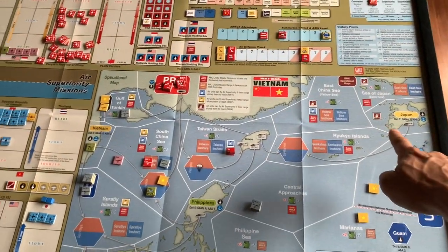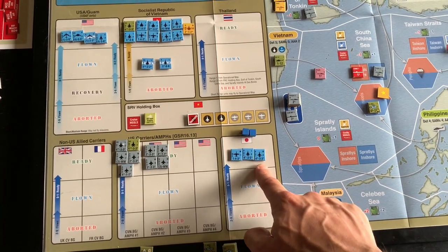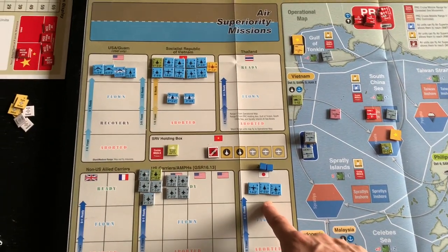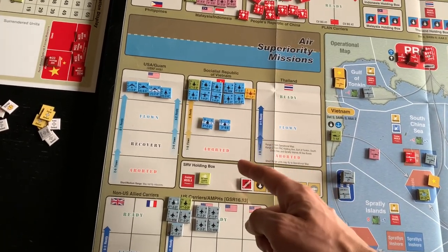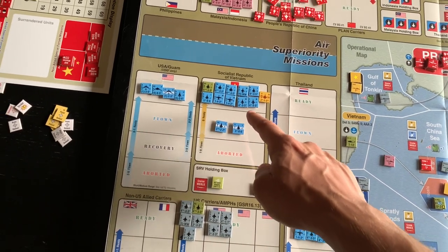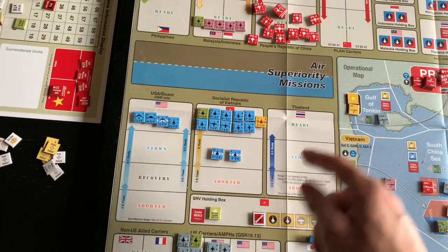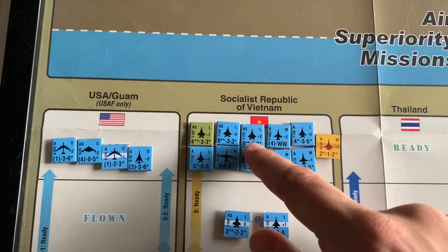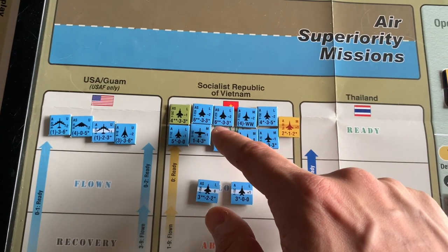A lot of the United States air forces would start in Japan. The main mistake that I made as the Vietnamese and American player was that all of these blue air units are based in Japan to start the game. They are allowed to rebase to Vietnam; however, they incur a supply cost for having those units in Vietnam. I waited too long to rebase them. It wasn't until turn four that I was going to finally have the United States Air Force available in Vietnam — and of course, the game ended. These are ridiculously good air units: F-22s with a six air combat rating that are also stealth and can attack in all three phases.